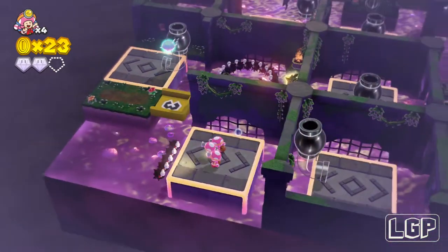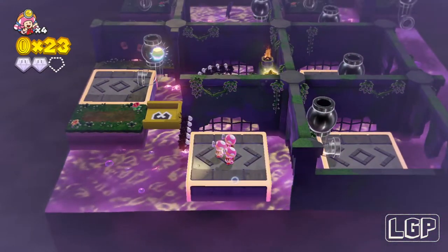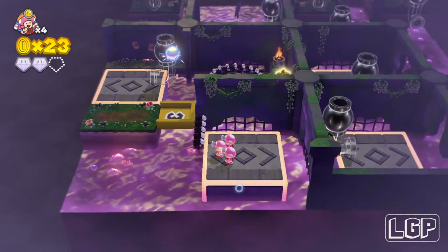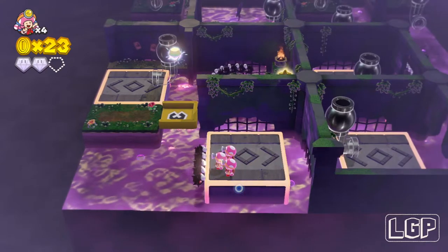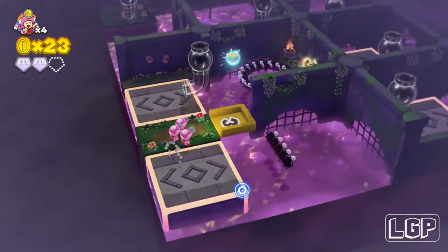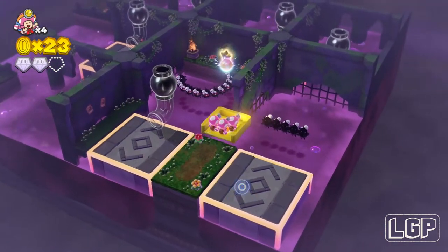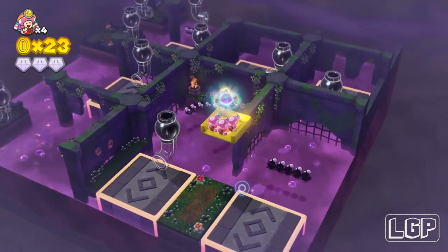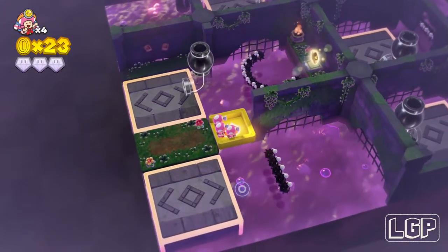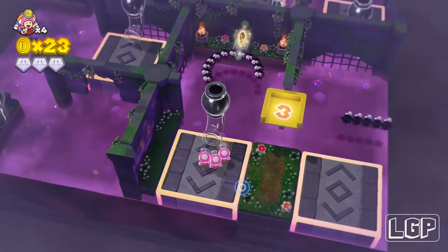Just jump over to this platform, wait for the spiky guys to go, and move the platform to get to this side. Get onto the lift — now you've got three Toads, and to activate the lift you're gonna need all three of them. Once you activate the lift you collect your third and final gem, and it's time to go onto the clear pipe and go collect your star.